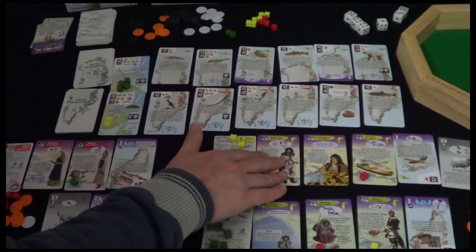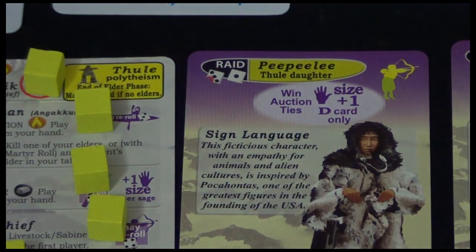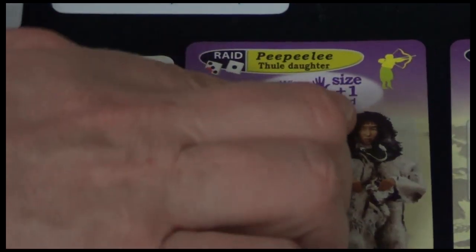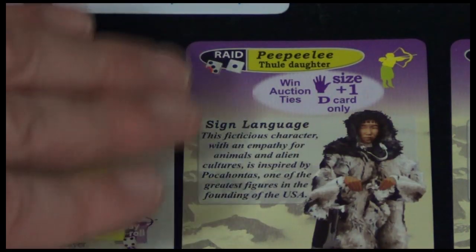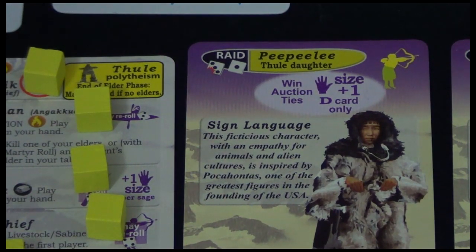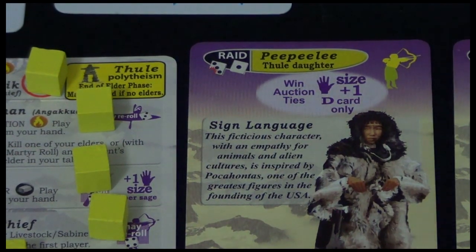Thanks to Ben Osteen who sent me a note on Twitter: Peep Healy has been errated, and I didn't know this. There's a message from Phil Eklund to say ignore the 'D-card only' text - he meant to cross this out but it made the final print. So ignore the D-card only on Peep Healy. It means she has just an extra plus-one hand size for inventions or domesticated animals.